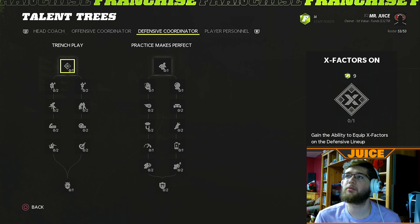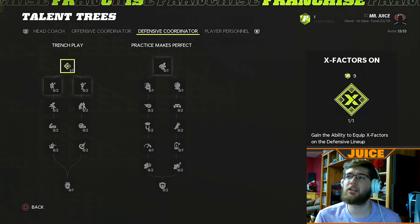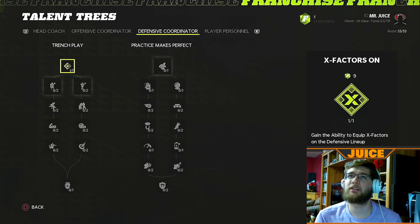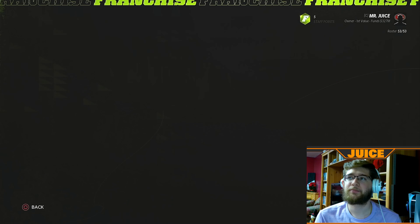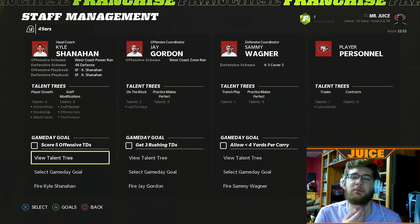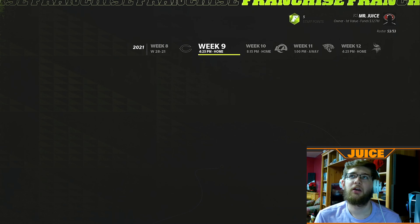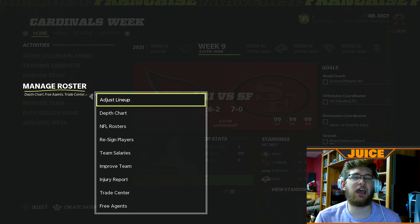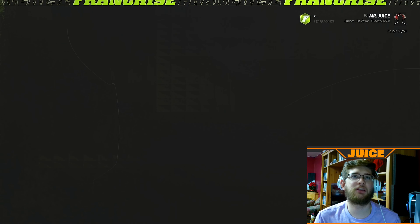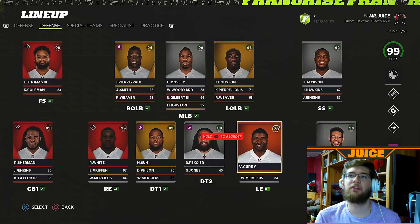Let's get some points in for the defense coordinator. Equipped — definitely got to get that. Gain the ability to equip X-Factors on the defensive lineup — I don't think we had that, so that must be why some of those defensive X-Factors weren't working in the first game. Since we didn't have that unlocked, we couldn't get Reggie White's X-Factor lit up. That's probably why it wasn't working.